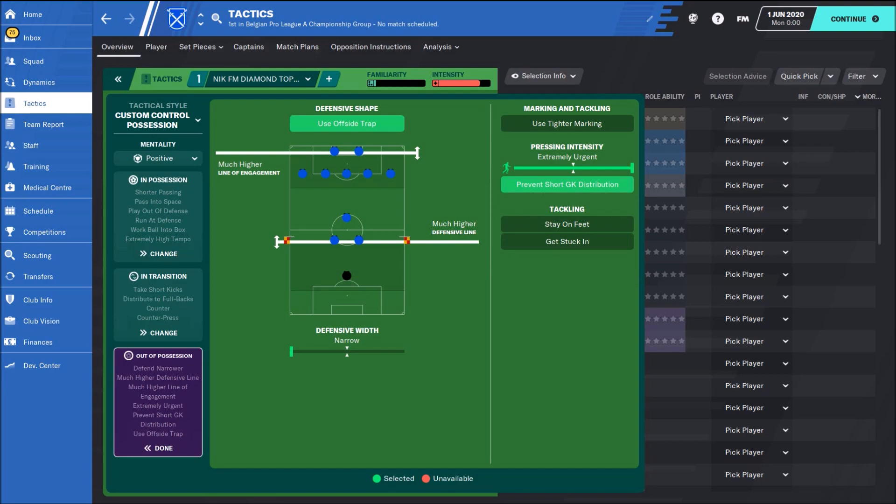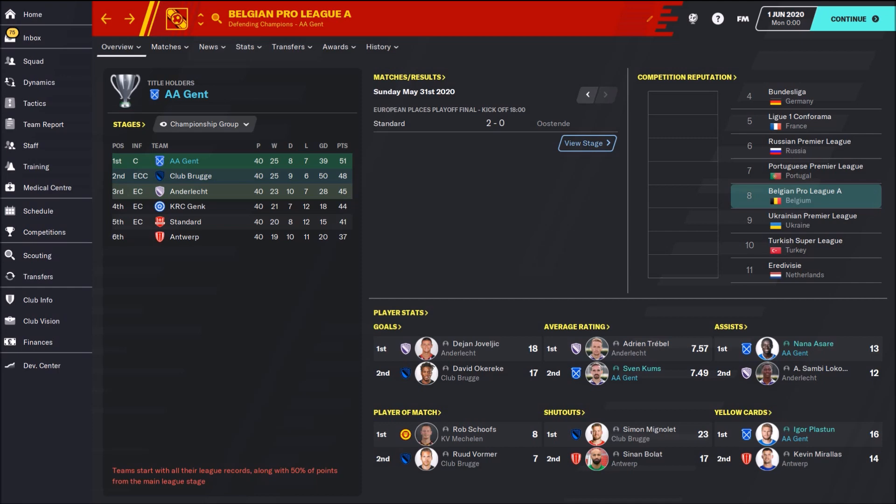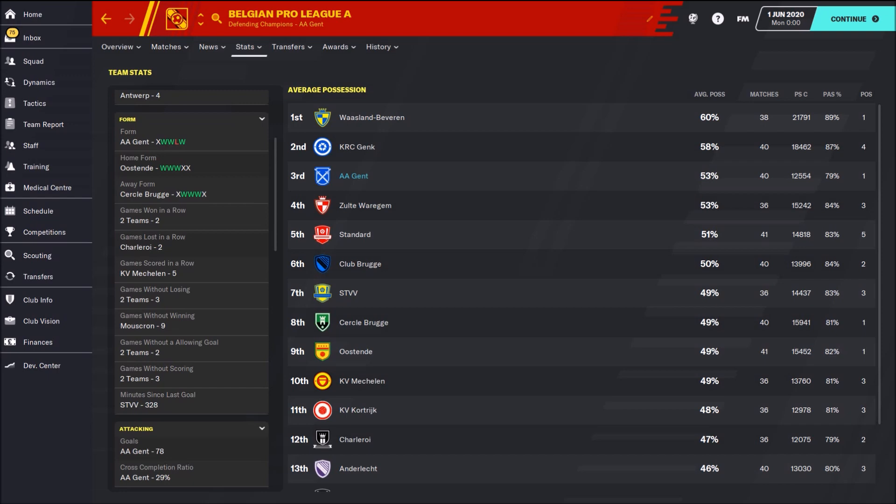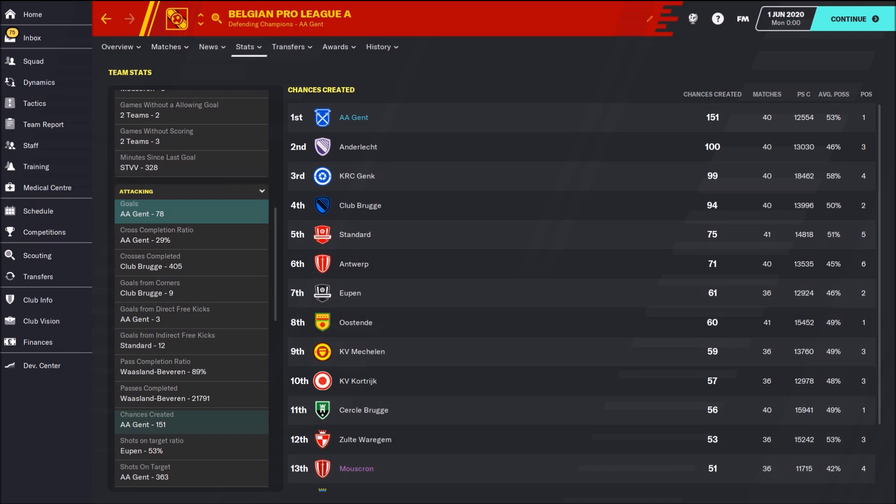Now I will show you all the results with this tactic. With Ghent, I had a really magnificent season — won the title, three points more than Club Brugge. Had seven losses, eight draws, and 25 wins. Team detail stats show average possession 53%, 78 goals — the biggest number of goals in the league. And chances created: 151. This is really wow — 50 more clear-cut chances than Anderlecht, who were in second place.